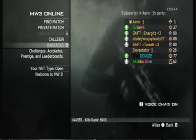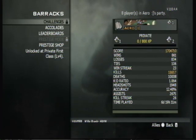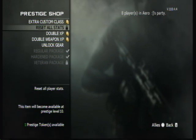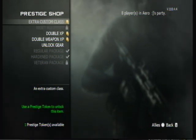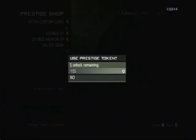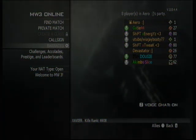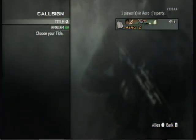For the Prestige Shop, what I'm going to buy is — again, you can hear everybody chanting right there, it's kind of funny — I'll let them talk. But I do again buy the extra custom class because I want a total of 10 in the end. And I have three Prestige Tokens remaining. I need one Veteran Package and two more classes.